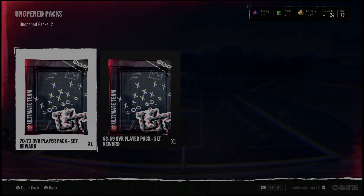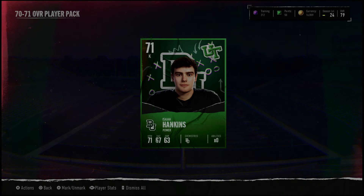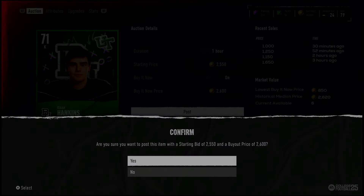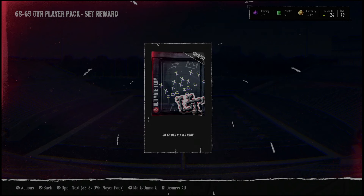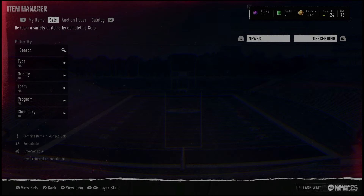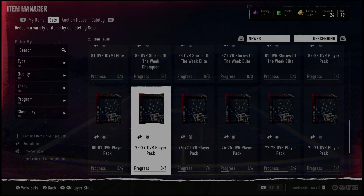A 72-73 might get you something more valuable. We'll open it: a green 71 kicker — kickers, hold the phone! 2,600 coins — pound sand and give me my coins. That set was definitely profitable — wouldn't expect that. The 68-69 overall player set: probably a kicker again for 500 coins. That's kind of the method right there — you rinse and repeat until you make the money. Let me know if you get any crazy pulls down below. Peace out, thanks for watching.